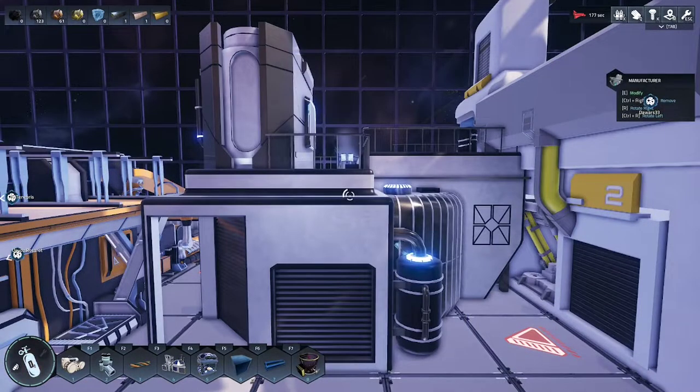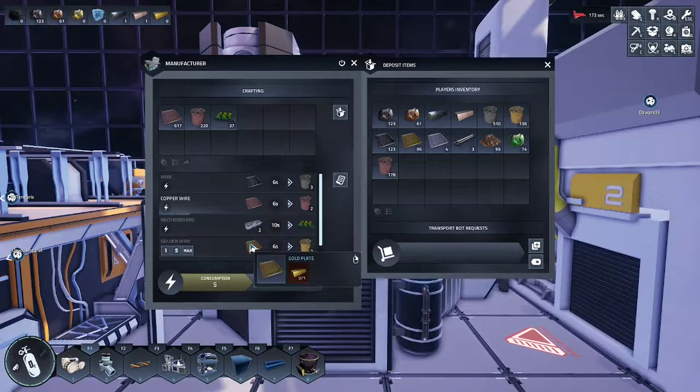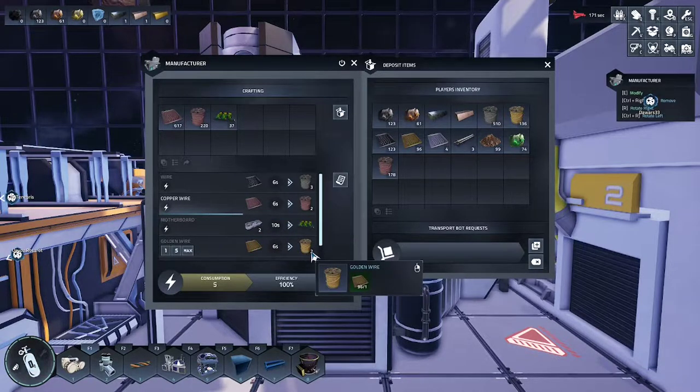Once you have your gold plates, enter the manufacturer, place your gold plates into the crafting bin, and select golden wire.